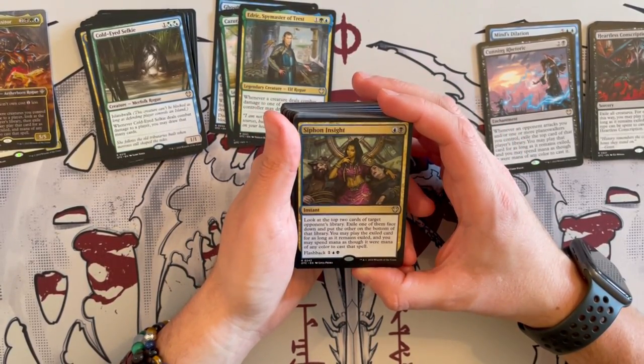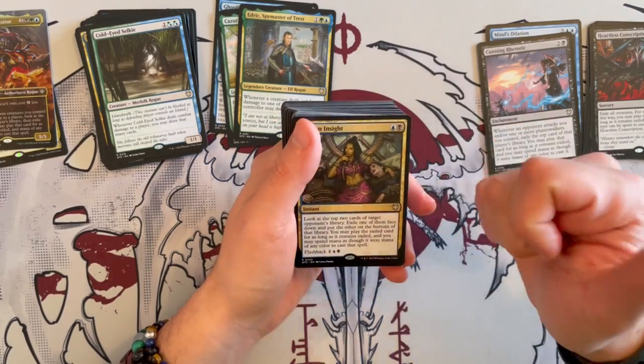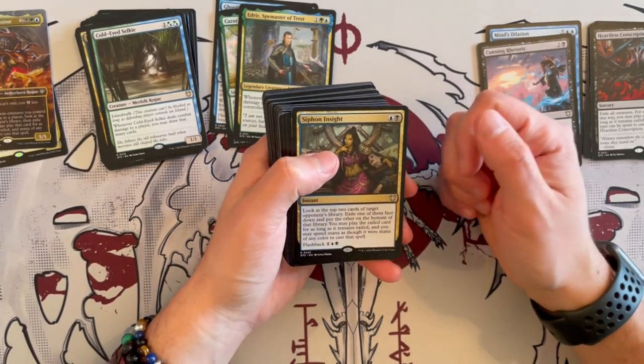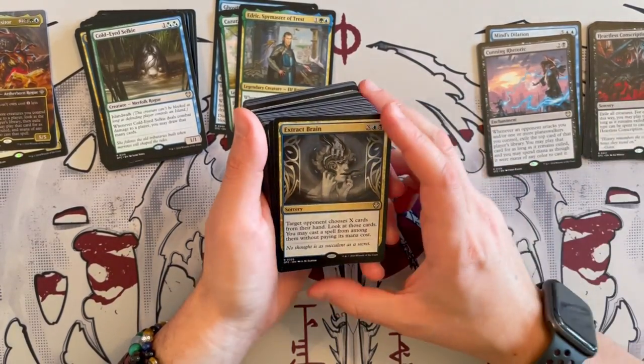Siphon Insight is an instant that costs — look at the top 2 cards of target opponent's library, exile one of them face down and put the other on the bottom of the library. You may play the exiled card for as long as it remains exiled, and you may spend mana of any color. And you can flashback this. Wow, that's insane. Very good. And it's an instant. Insanely, insanely good.